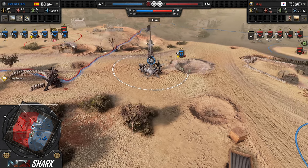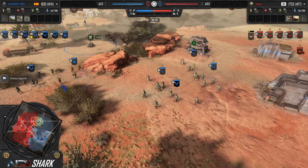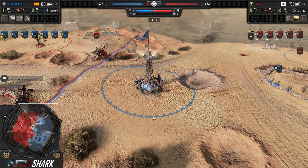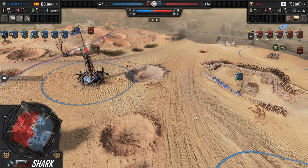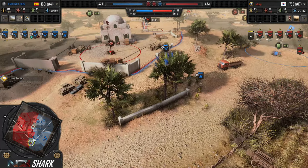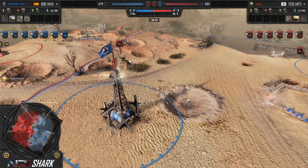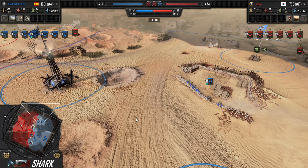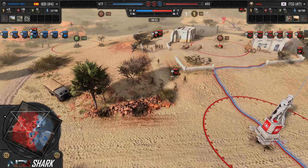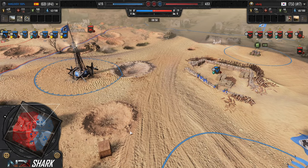Odong counters with another infantry section. He clearly saw the Jaegers and knows he's up against Luftwaffe Company, which means he's not as worried about vehicles. The Wirbelwind is now 70 fuel, so if he sees a 2-2-1, he's probably okay with the risk — between the Humber and infantry sections, he can manage. He doesn't have to worry about heavier vehicles for at least a minute. He's taking his time building up an infantry force to deal with these Grenadiers. Over time, these infantry sections are just going to scale much better than the Gren squads, even with the MP40 upgrade.